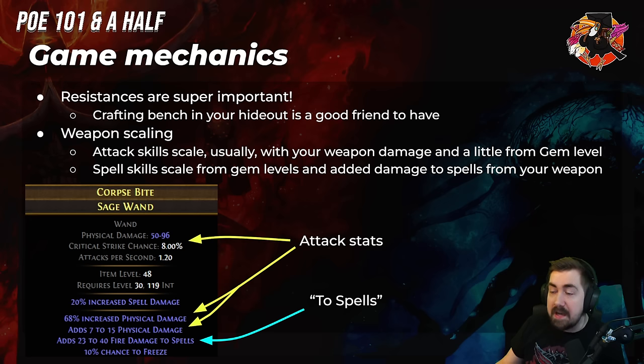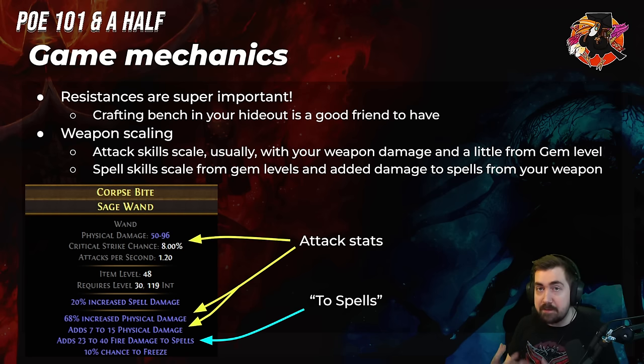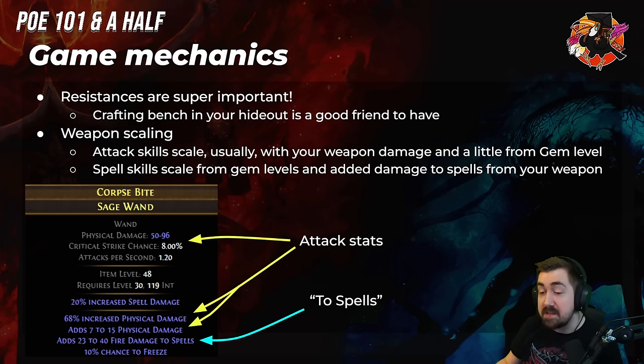Resistances are super important — it's not like Diablo 4, so make sure you use your crafting bench a lot. Really understand how your build scales: attack skills usually scale with weapon damage, so upgrading your weapon is key. Whereas spells and some attacks like Explosive Arrow, Elemental Hit, etc. scale based on gem level and added damage to spells from your weapon — for those it doesn't matter as much to upgrade your weapon, and over-leveling gives a lot of power. If you're attack-based, you get much less power from gem levels. Knowing that distinction is very important.